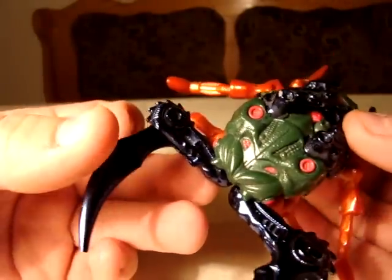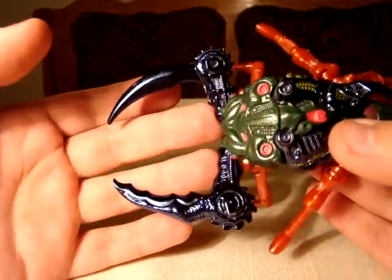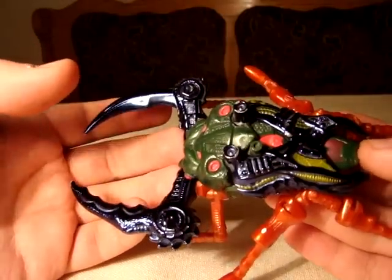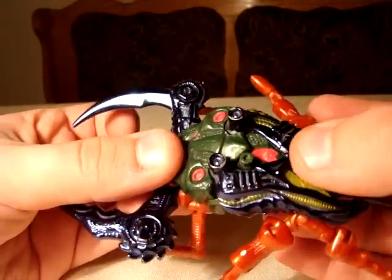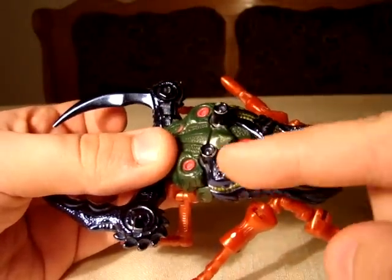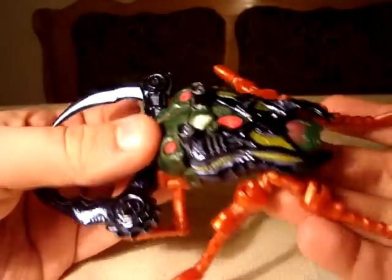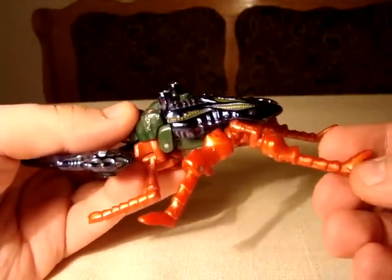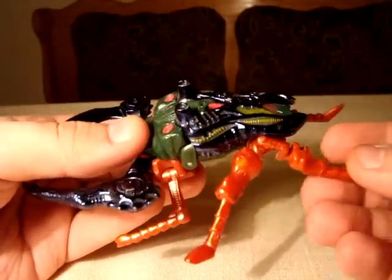The techno-organic detailing is, of course, superb. The bug face is fantastic. The asymmetrical build works for him very nicely, even to the point of having a thing sticking out of his back and the wing having a hole for it. And then we get to the legs, which are shit - in both modes they are shit. But what can you do?